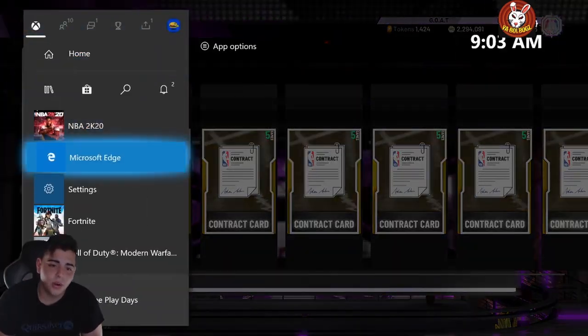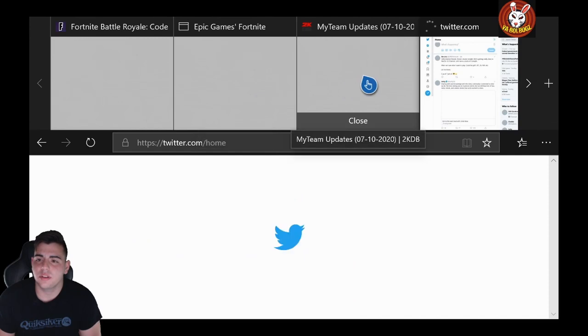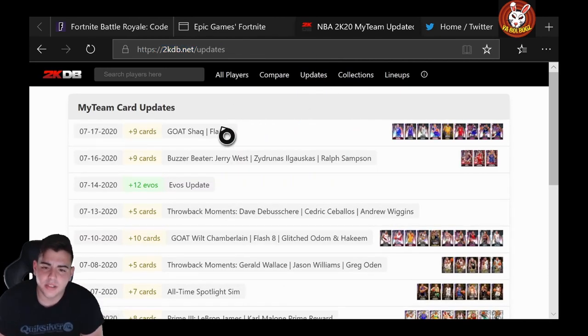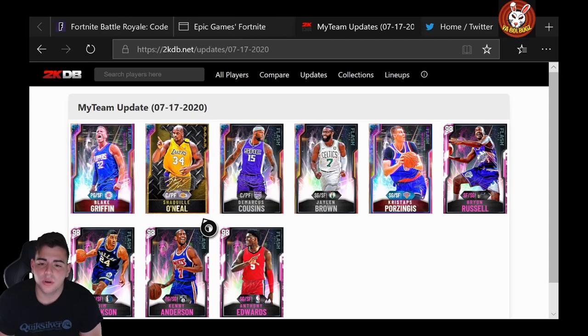We're gonna look at some stats right now and go over to the website to see what's going on. Here's the website I've been using — it usually pops up before every single other website. We're going to Updates — here we go, Updates. Goat Shaq, guys — here it is, Flash 9. So these are the cards we're gonna see.